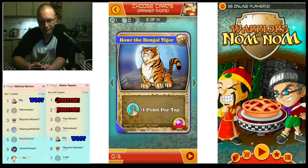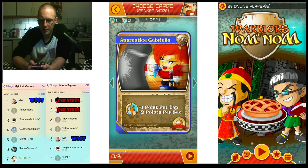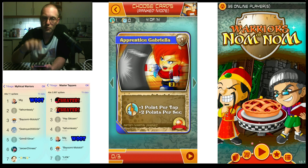Multi-tap up to four fingers — superb on an iPad, plus one per tap. Plus five per second if the opponent is Glenn. This here is his best card. The Apprentice Gabriella gives you one point per tap and two per second, and it's a very safe bet card to put in there, because if your opponent penalizes you by reducing your points per click to one, you're still going to get two points per second. That's definitely a card you want in.